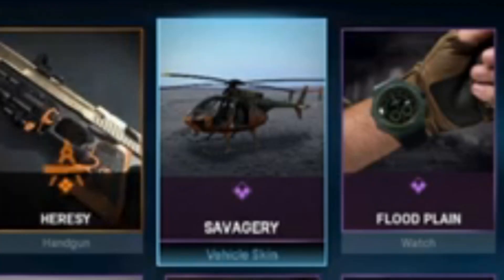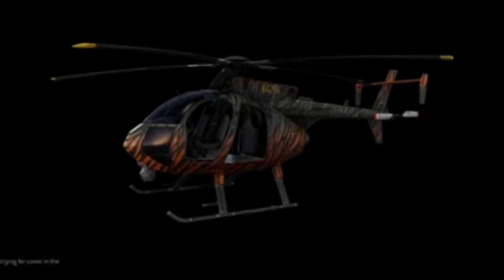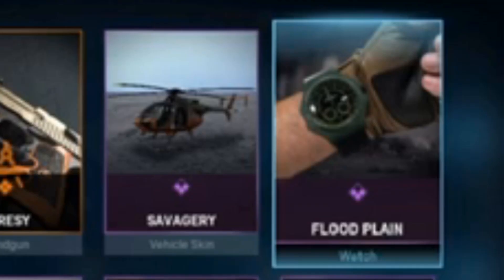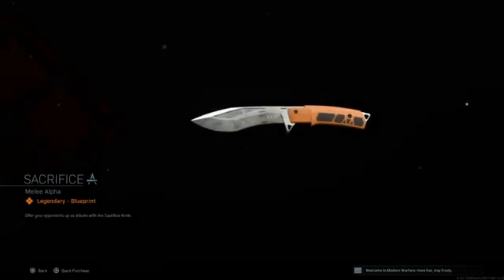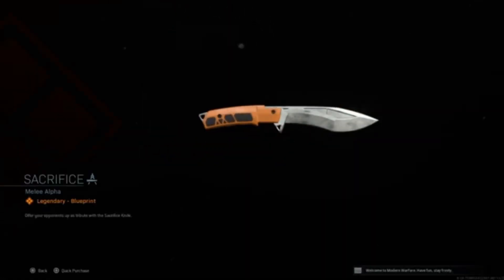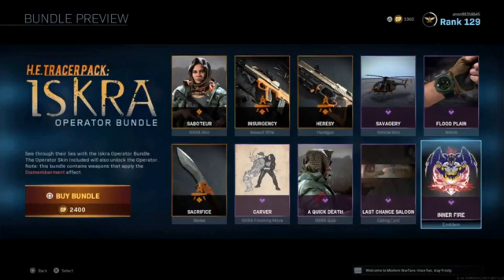Then we have the Savagery Vehicle Skin — this is where you could actually get it early if you watched my previous video, from the helicopter skin vehicle customization section. It just looks like the tiger skin from weapon camos pasted onto a helicopter. Then we have the Flood Plane Watch, the Sacrifice Melee variant — a plain knife that curves nicely. Then the Carver Iskra Finishing Move where she whips out two knives and dices the guy up like Fruit Ninja. Finally a Quick Death quip, the Last Chance Salute Calling Card, and the Inner Fire Emblem.